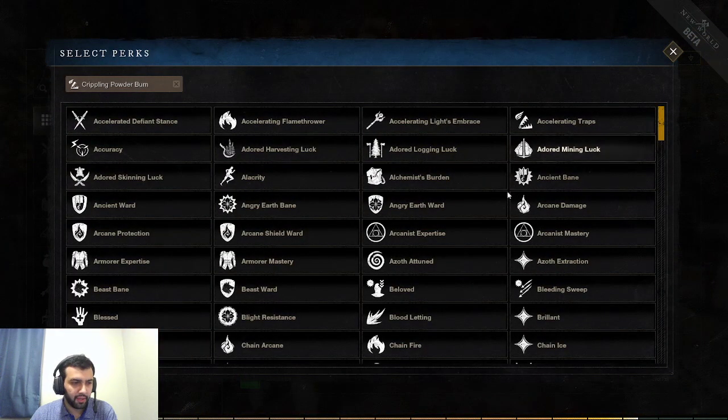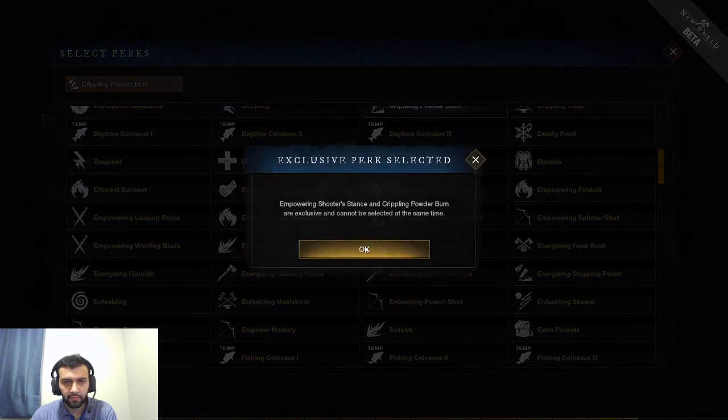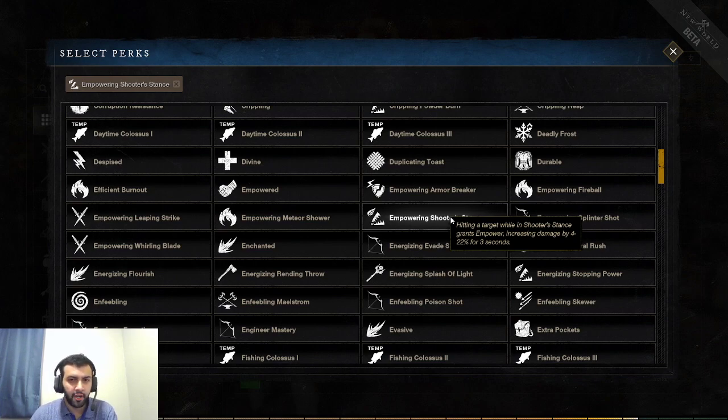Next perk is Empowering Shooter Stance. Hitting a target while in Shooting Stance — which has 5 bullets — grants Empower, increasing your damage by 22% for 3 seconds. Imagine you're in Shooting Stance, you hit your first shot on your opponent, and all of your next shots afterwards are going to have 22% increased damage for 3 seconds. It's going to make your Shooting Stance very burst damage focused. Especially if you can hit your shots — if you're an FPS player, you definitely want this perk.